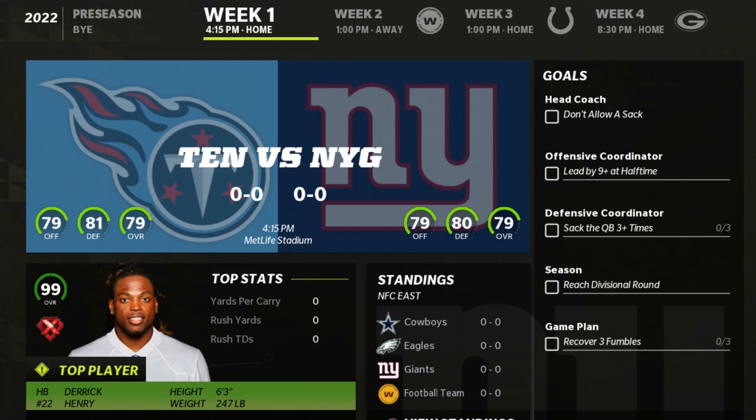No sacks in three preseason games — that's very concerning. If we want to win in week one against Tennessee, we've got to get them into third and long situations. You've got to tackle Derrick Henry for a loss — very hard to do — or sack Ryan Tannehill. Force them into long distance situations because then they effectively take Derrick Henry out of the game plan. They're not calling Derrick Henry's number on second and 21.